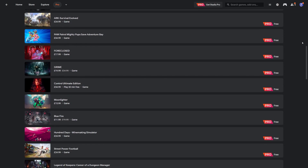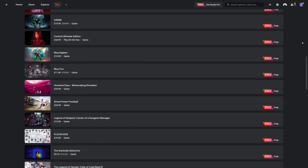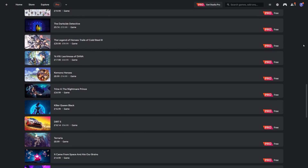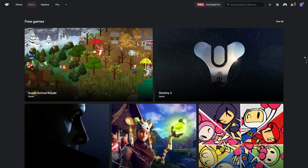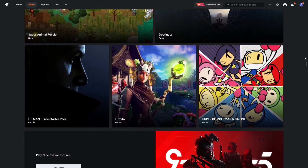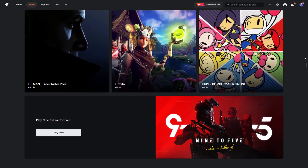If you are just signing up to Pro today, you will be able to claim 43 games straight away in your Pro library. If you are a free-to-play member, great news — 2021 saw more games come to free to play, bringing the total now to six.